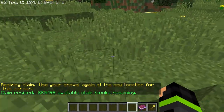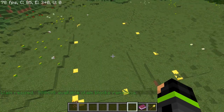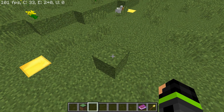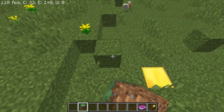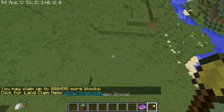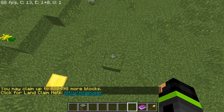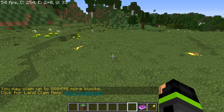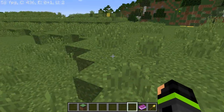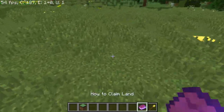Within this claim, people without access or trust will not be able to do anything. Let's say I placed a block of diamonds here — someone ran up to it, they wouldn't be able to break it because it's my claim. But if I placed something outside the claim boundaries, they would be able to take it. Take out your shovel and it'll show you exactly where your claim boundaries are so nothing gets stolen or destroyed. TNT is also disabled within the claim.